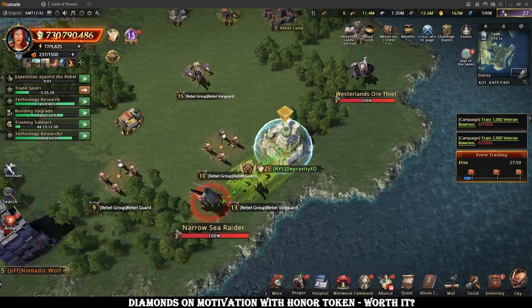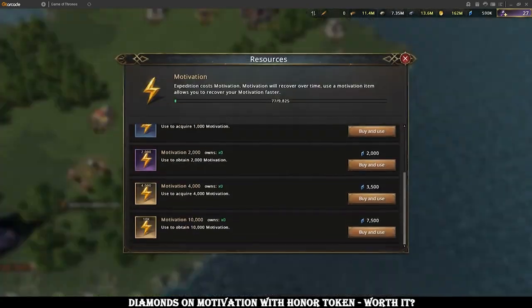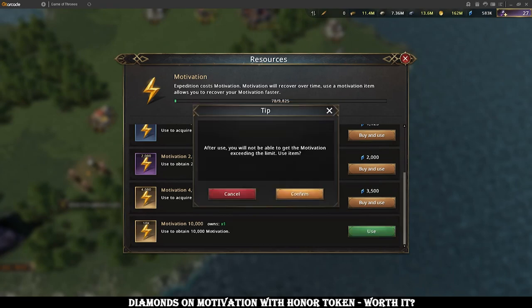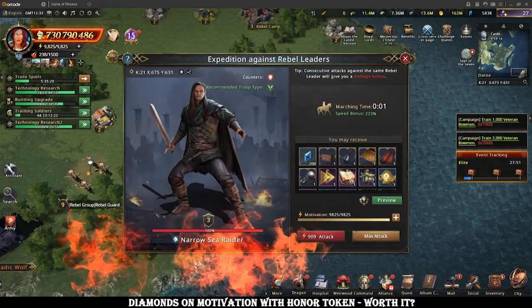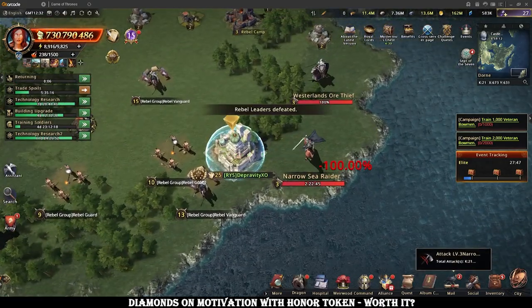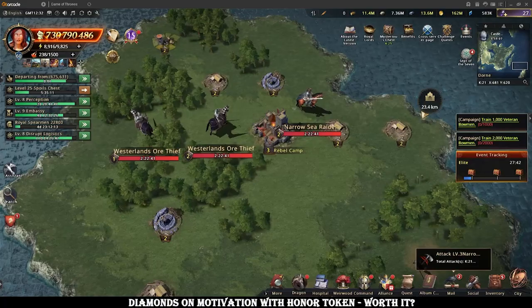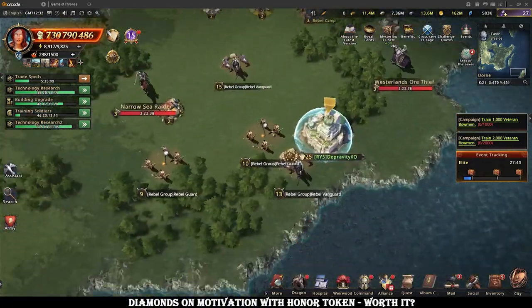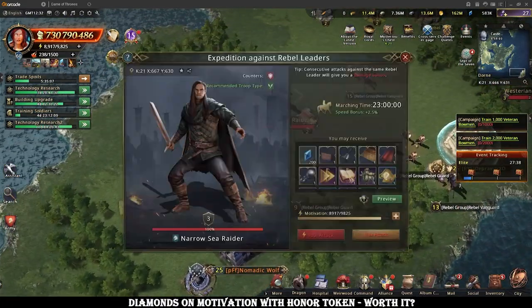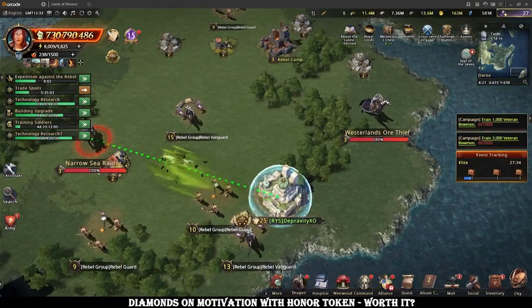With the introduction of the Kingsguard set and the honor token system, we've seen farming materials from rebel leaders become both more valuable and easier to get simultaneously. A lot of players in bigger alliances have been spending diamonds on motivation because you can directly improve your stats by effectively getting purple glorious stats from just hitting enough rebel leaders to get a gold Kingsguard.